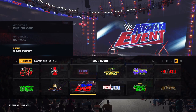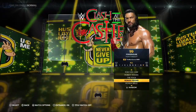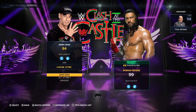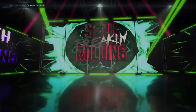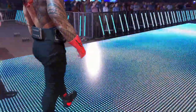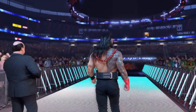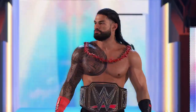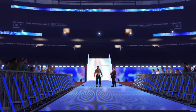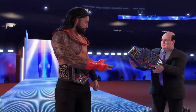Now if we go to play, we'll change it to a better arena — we'll do Clash of the Castle — and have Roman Reigns and his manager Paul Heyman go against John Cena with a title on the line. There you see it — it has successfully worked. Roman Reigns with the WWE Championship around his waist and Paul Heyman with the Universal Championship in his hand.